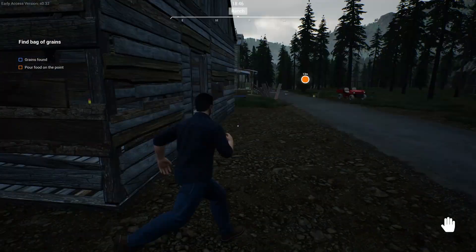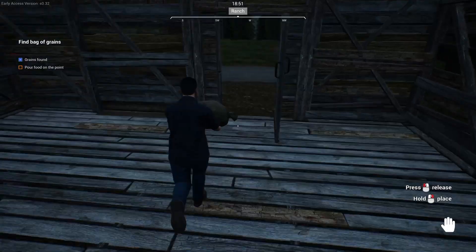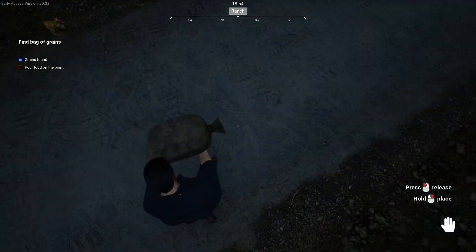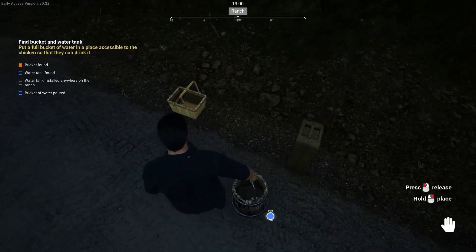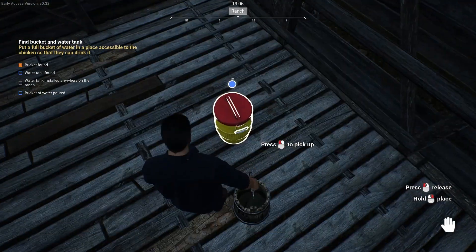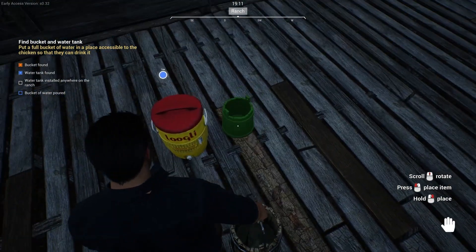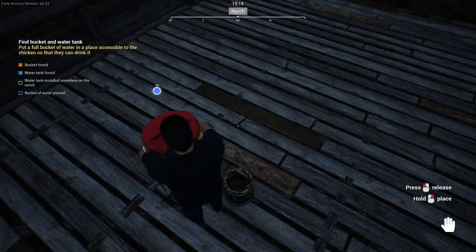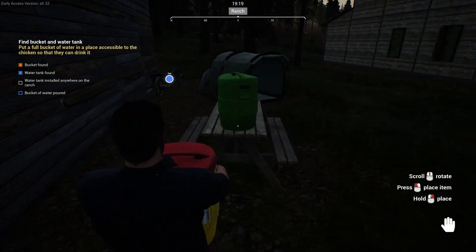Once you get everything back to your ranch and get everything unloaded, you can put the feed down and actually start to build your first structure. You need to use the mower, gas it up, and go around the area - it'll tell you what you need to do to get it going. Basically you're going to build a little chicken pen. It guides you pretty well through these beginning quests.